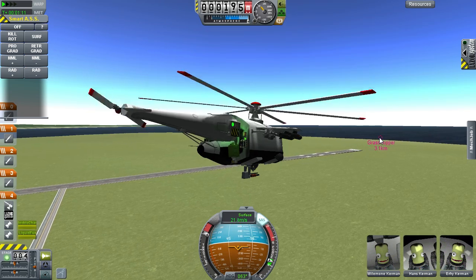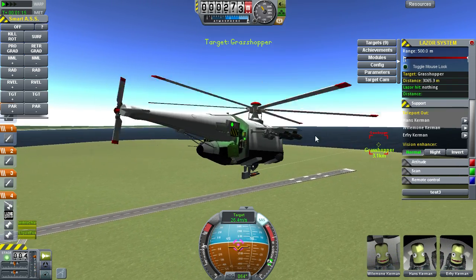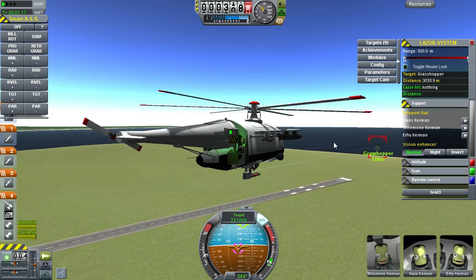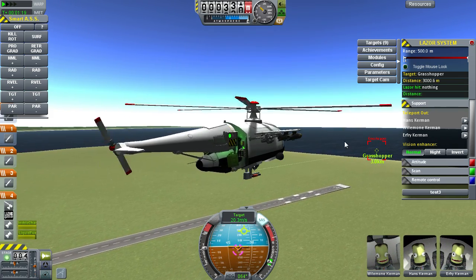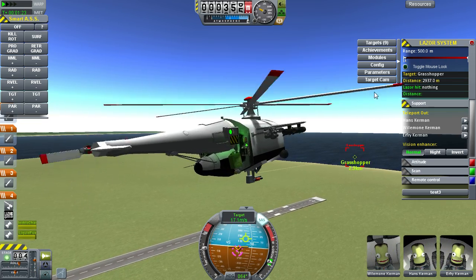So I'm gonna set that as target right there — Grasshopper. It's a boat, I guess. Old remnants of a boat that I just shot down with torpedoes. And I'm gonna shoot this down again, I suppose.